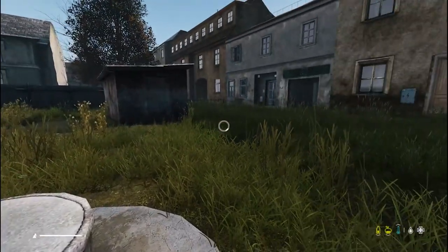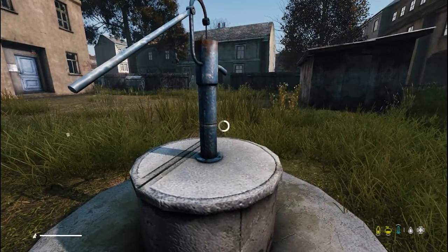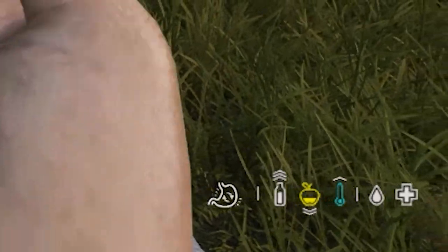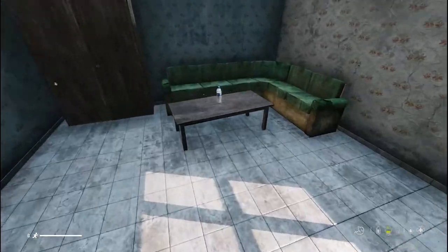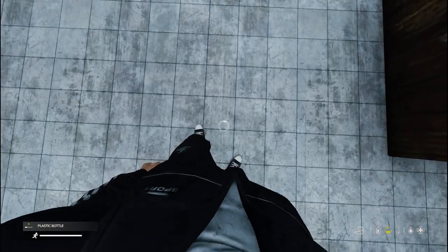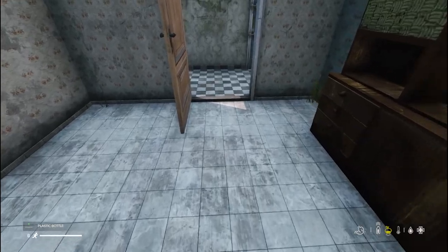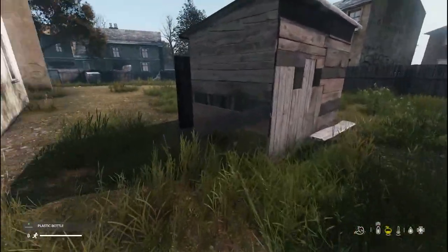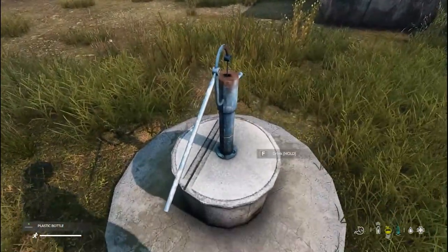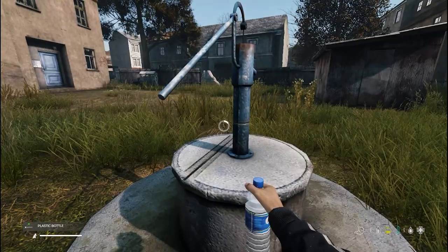Once you have found a well in your area, you'll want to drink until you get the full stomach icon next to your stats in the bottom right hand corner. If you have found a water bottle, it'll make hydrating your character a lot faster. But never, ever drink the contents of a water bottle you have just found — it has a high chance of making you sick. With the bottle in hand, look at the floor and empty its contents, then fill it up with fresh water from a well.